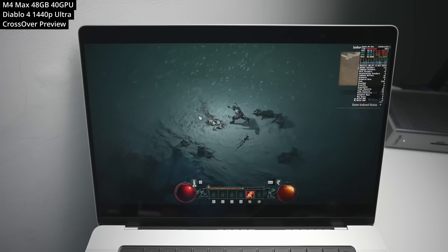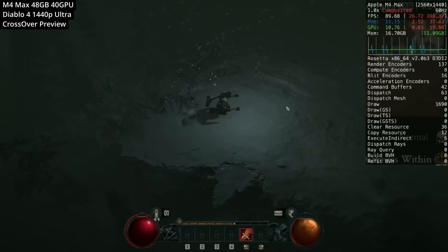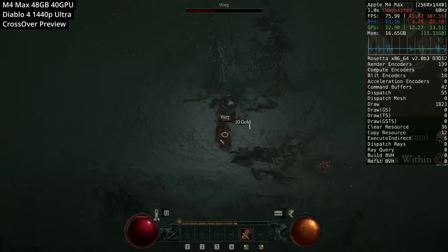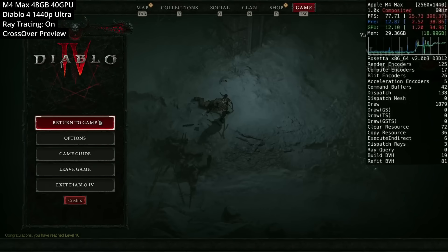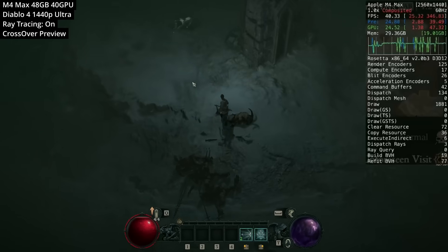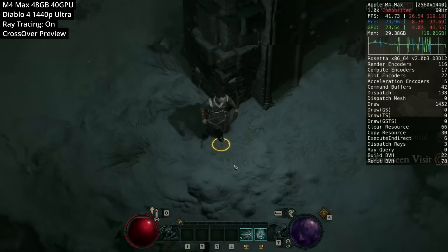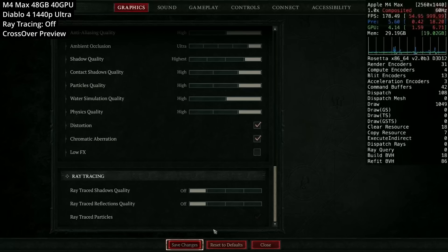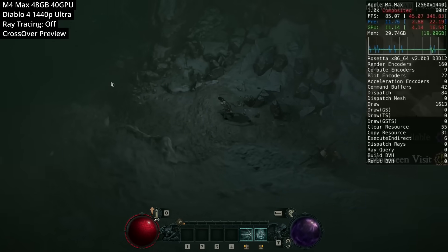Next we're looking at Diablo 4 running at 1440p at the ultra graphics preset through Crossover. The framerate fluctuates from about 75 to 90 fps. Ray tracing is available on M3 and M4 generation chips, but enabling all ray tracing options at maximum halves the framerate to about 40 fps. Personally I can't see much visual difference and prefer ray tracing off to preserve that precious framerate — every fps counts when running through translation layers.